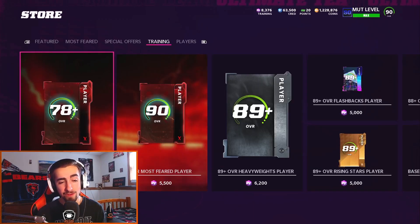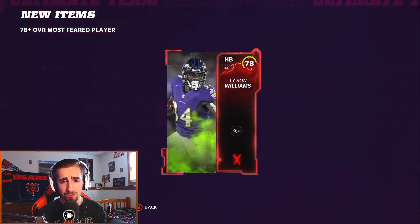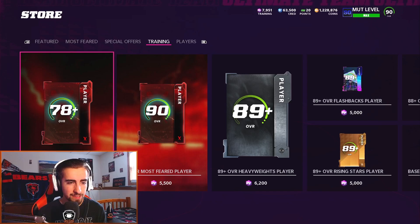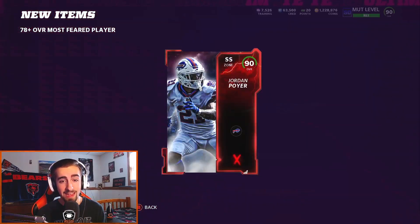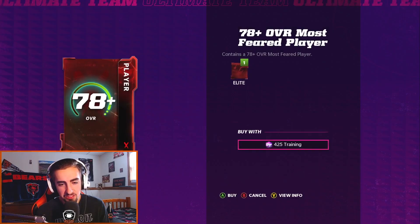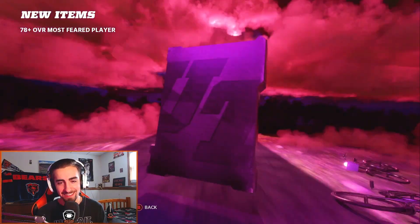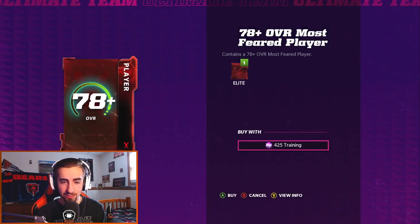We're about halfway through the training now. So far, not so hot but not so bad either — we pulled a couple of 87s, a few 85s in the mix, including Goldman and Bridgewater. Let's see if we can continue and get a little pack luck, maybe something better than an 87, possibly a 90 or an LTD. And just speaking it into existence — we pulled a 90 Jordan Poyer! I literally said give me something better than an 87 and boom, 90 overall.